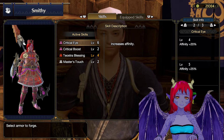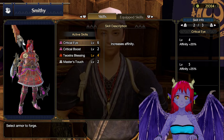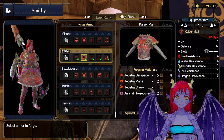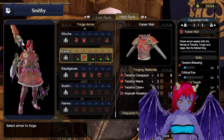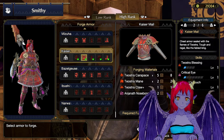And it's got so much affinity on it — plus 30% affinity. That's pretty nice. Let's see what this piece has. I can make it, and I'm missing a male piece of Elder Dragon. Critical Eye, Master's Touch, Teostra's Blessing — that's not bad.